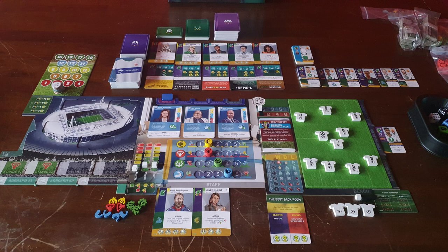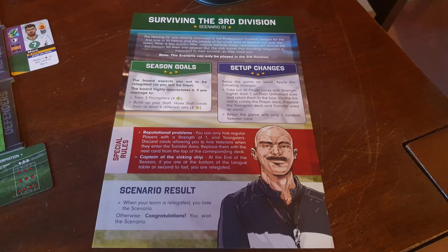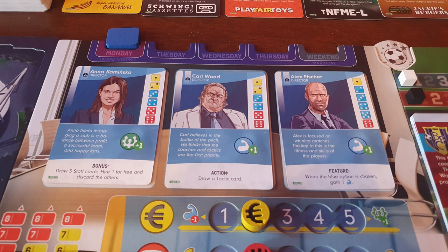Welcome everyone to this playthrough of 11 Football Manager. We are cosplaying today as Red Bull London. They have just taken over New BFC, a team who just got promoted to the Football League, and we've been hired not only to keep them up, but we also have to train up three youngsters proper Red Bull footy style, and we also need to build up our staff by having at least four different sets. Our board has been assembled with Anna, Carl and Jason Statham lookalike Alex, giving us another free staff member along with gains to the strength stat.